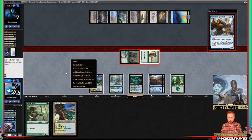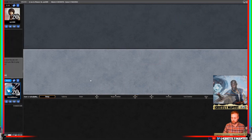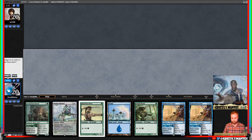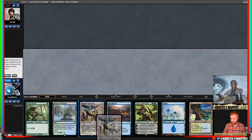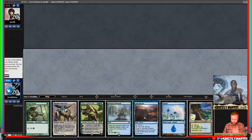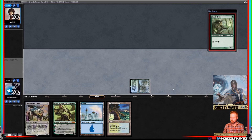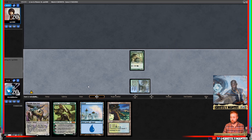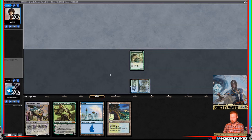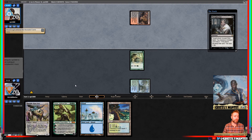Torrential Gearhulk — let's wrap up game 2. For game 3 we'll keep this hand. Going to the bottom — Vivien is the least useful since assuming the Elf lives we have a proper curve. Foreboding Runes revealing Blood Crypt — sure, take your pick of four-drops. Bye Vivien.